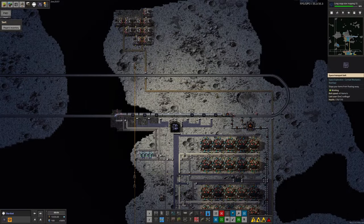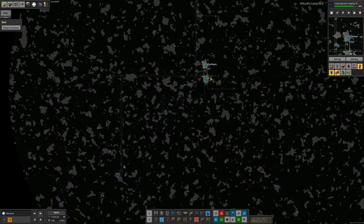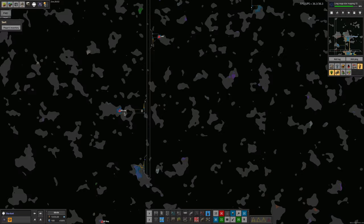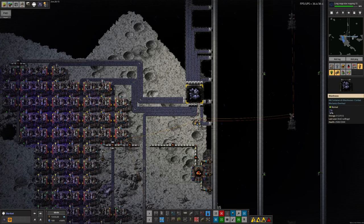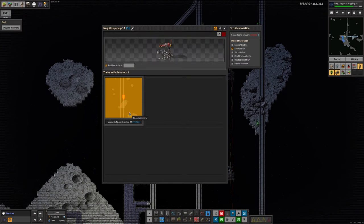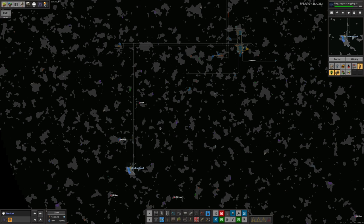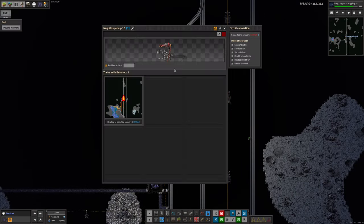I think things here are going pretty well, but I am a little bit concerned about the potential shortage of Naquitite over here. Maybe some of the mines aren't filling their trains up as quickly as I would like, or maybe the transit times are a bit too long. For example, this station down here has filled up completely so the mines have stopped, and it is still waiting for its train to return — it's still a kilometre and a half away. So the trains aren't actually fast enough to come down here and grab enough Naquitite to bring it all back up again. Perhaps I need to extend some of these to have multiple trains.